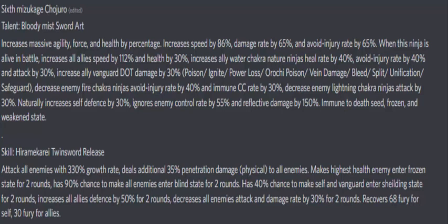Decreasing fire ninjas' avoid injury by forty percent — I mean, you don't see a lot of fire ninjas, because mostly you're probably gonna see earth and water, maybe a few thunders. I don't see a lot of fires per se. So that's kind of okay. And like I said, lightning — I don't see that many lightning ninjas. But self-defense increase is good at thirty percent, and CC immune at fifty-five is pretty standard, just like the avoid injury and reflect damage at one hundred fifty percent.